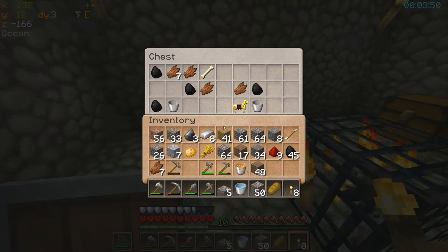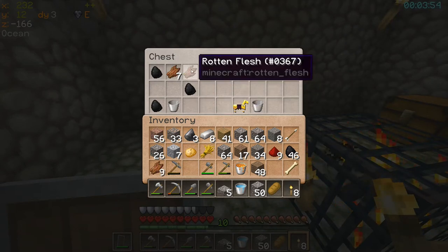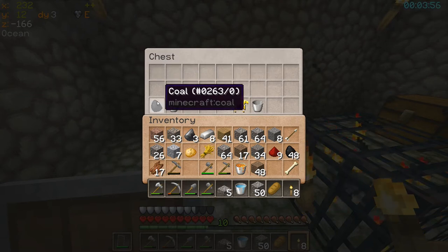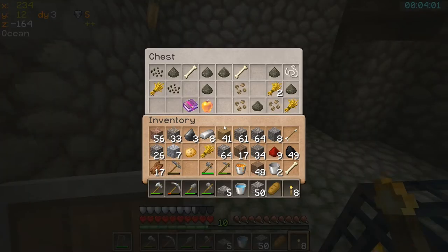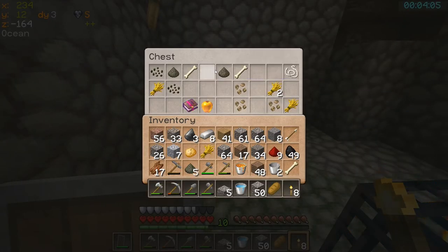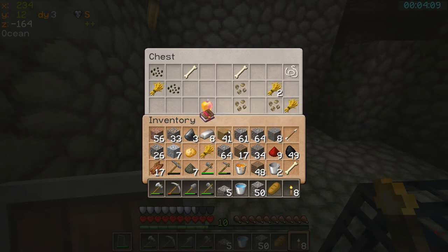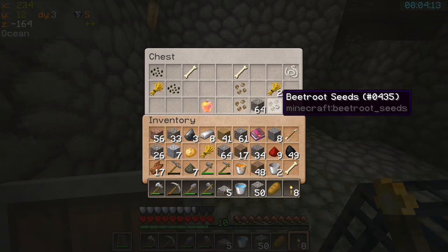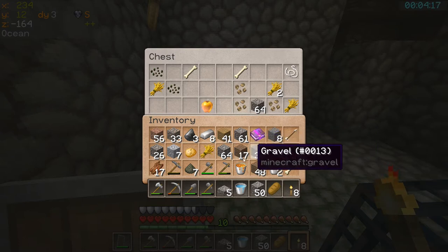What do we got in here? Lots of zombie flesh, some coal. Interesting, very interesting. More buckets - will always come in handy. I can't see us getting a horse on this island. Lots of gunpowder - we're going to have a TNT trap or something going on. A Luck of the Sea 2 book - now that is going to be useful. Beetroot seeds - I can grow beetroot. Why would I want to? But never mind, I will.